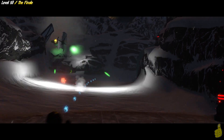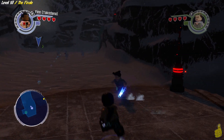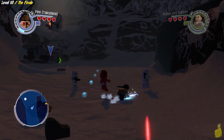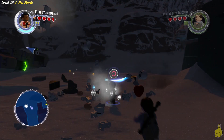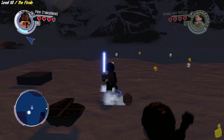We have continued the story from where we left off last, and here we are on the Starkiller Base Hub area. We can see a nice little guide stud trail here, and it's taken us to a battle with some Stormtroopers. We're going to eradicate these baddies with a charge, and once they're all taken care of, we'll hopefully get a nice multiplier and stack up some more studs.